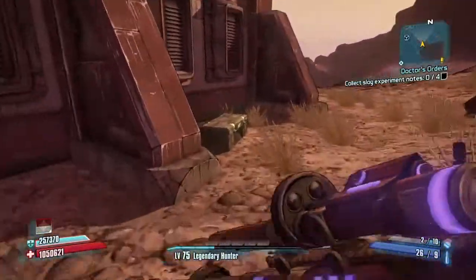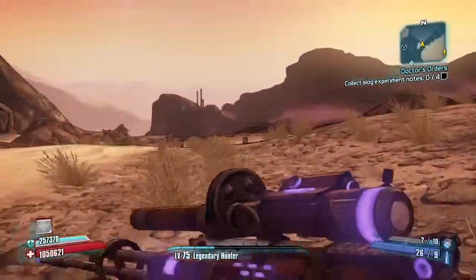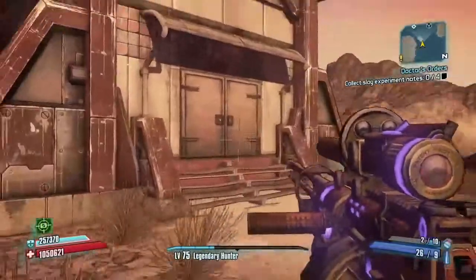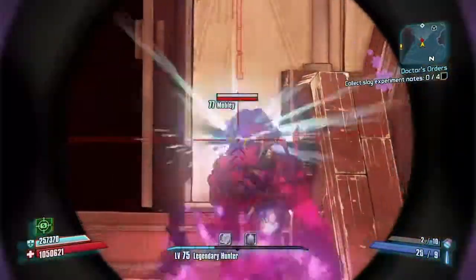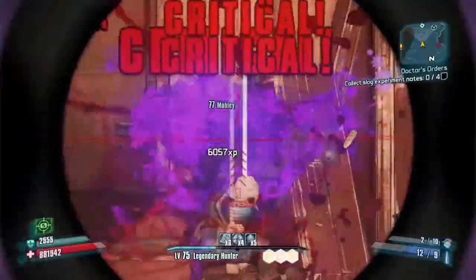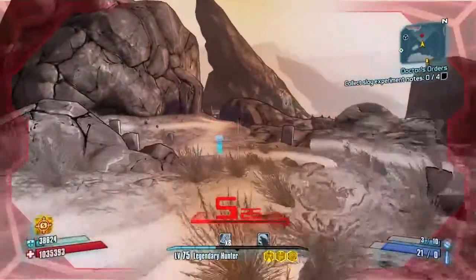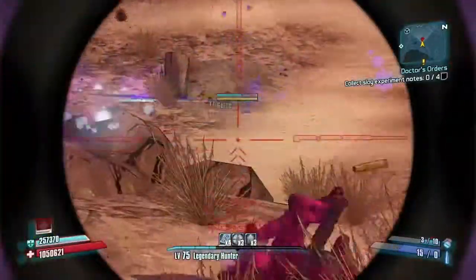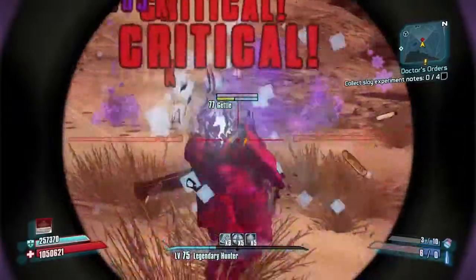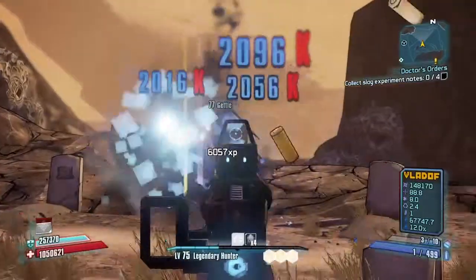For Zero, man, this sniper is ridiculously overpowered. When you get here, Mobley will come out of this church, and Gettle will come from that mountain over there somewhere. Killing Mobley — he walks out easy for you. He does not drop a Lyuda. And then this guy right here, he will jump at you, and that is his main attack. Then you just want to hit him in the critical. Pretty simple, pretty self-explanatory, and he is not hard to kill at all.